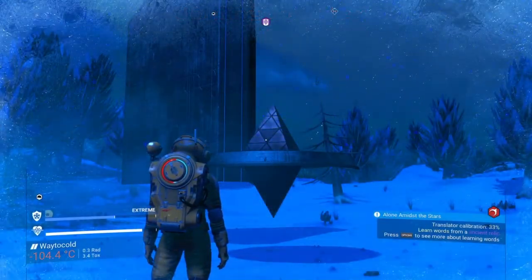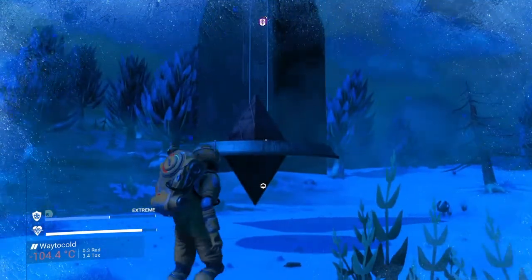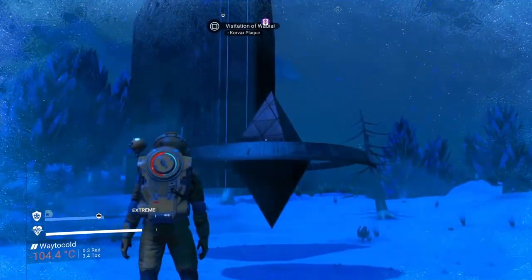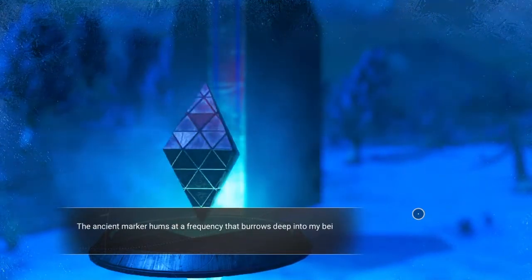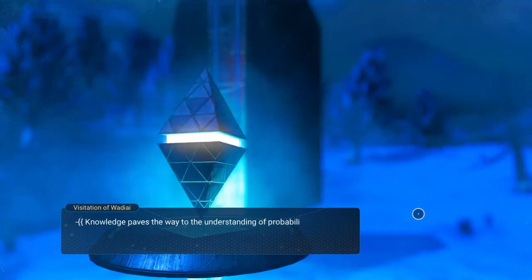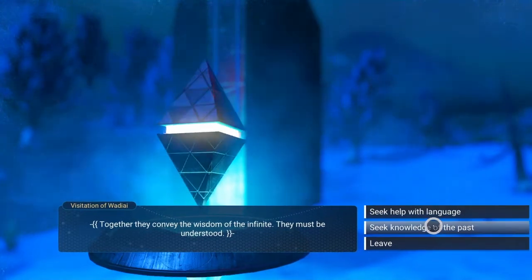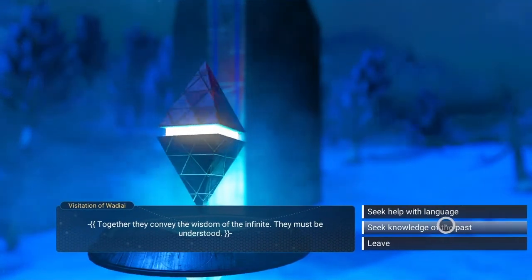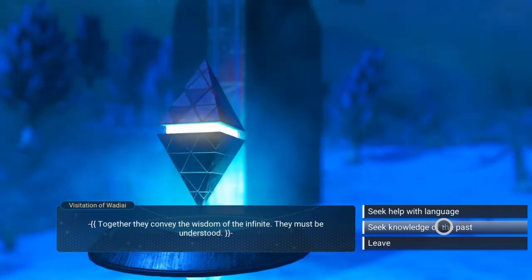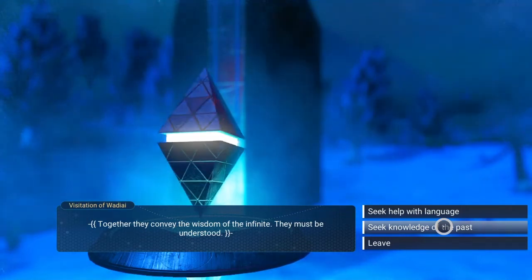Hi everybody, Johnny Lobster here. I just found this ancient thing — basically if you talk to it, it'll give you the chance to find some treasure. Go into it and you can either help with language or seek knowledge of the past. Seek knowledge of the past will take you to where the treasure is, so it'll take you to a place where you're going to do a bit of digging — one way of getting a bit of money.